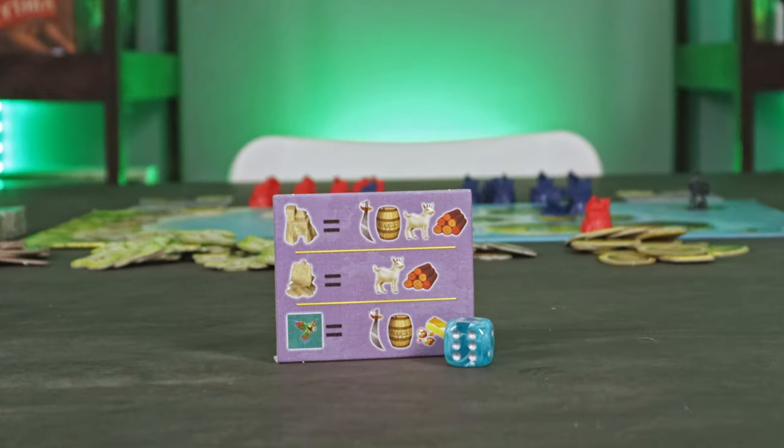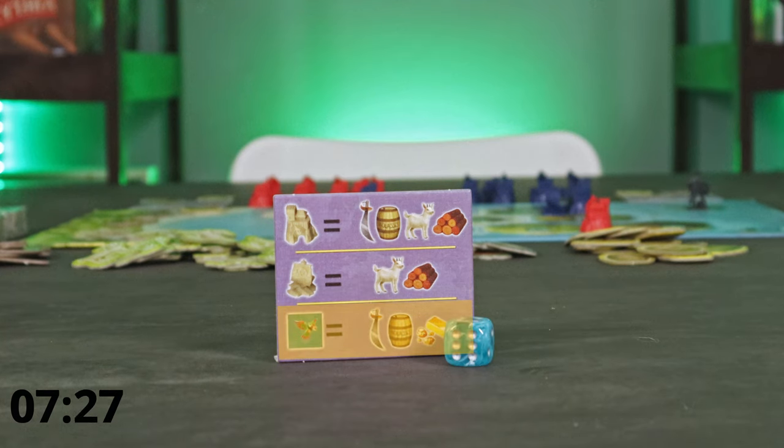The youngest player starts the game and takes the first turn. Each turn is broken down into four steps. First, you'll roll the die and gain resources. Then you'll build, buy, or trade. Aside from rolling the die, all other steps are optional and can be performed in any order. Let's first talk about step one: rolling the die.